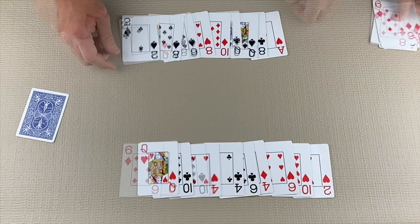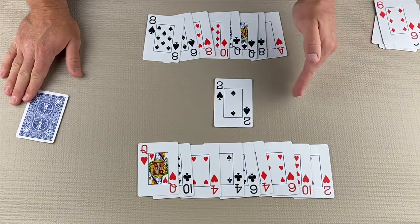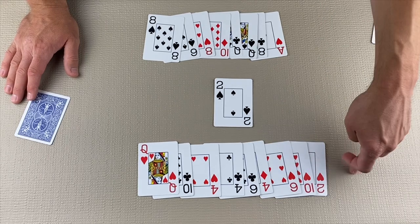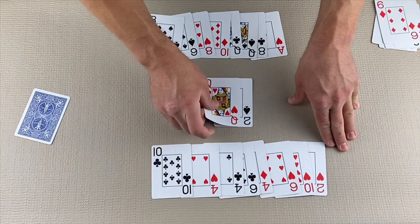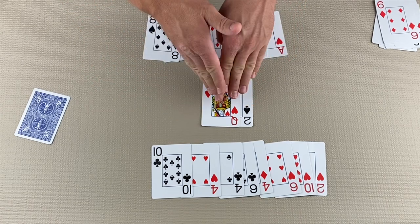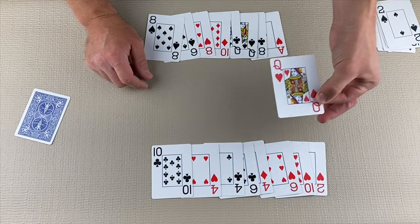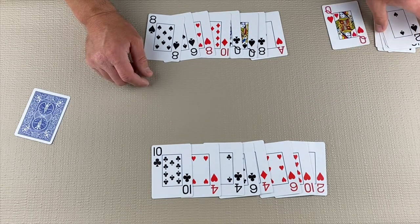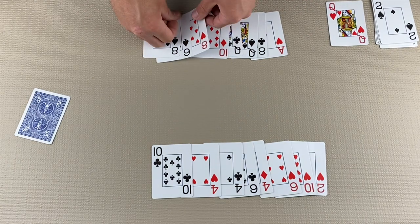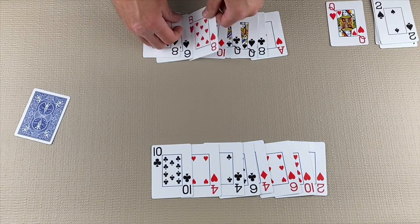Let's see what happens when we break hearts. Here the player lays the 2 of Spades. The opposite player cannot follow suit, so now they are allowed to lay any card they wish, including hearts. They choose to lay the Queen of Hearts. The hearts have now been broken. Since the 2 of Spades is the highest card in the suit that was led, they take the trick. They also earn 1 point for the Queen of Hearts.